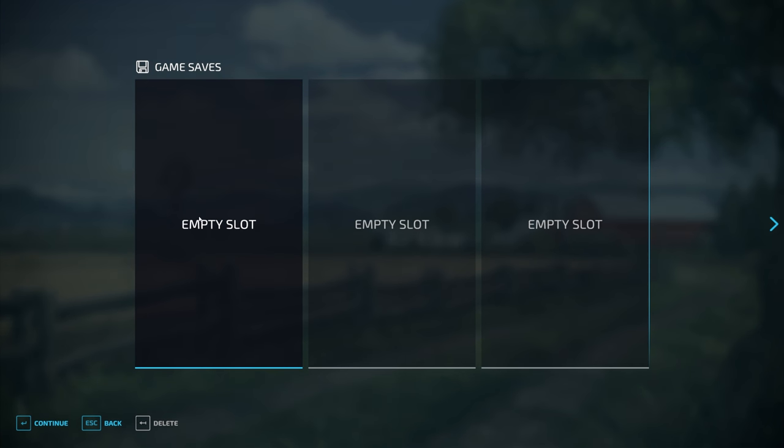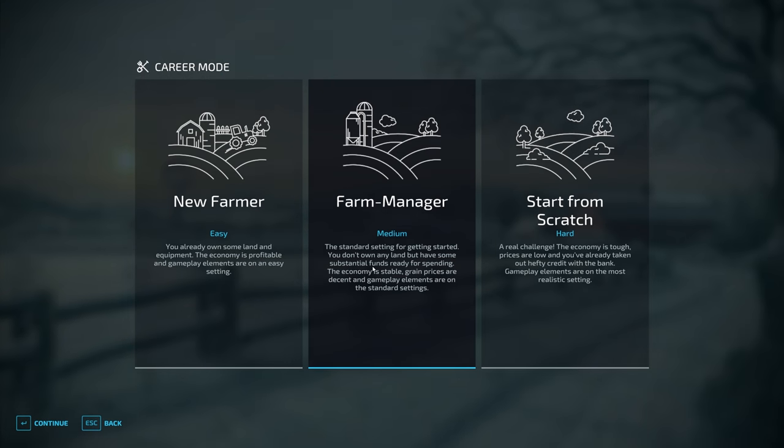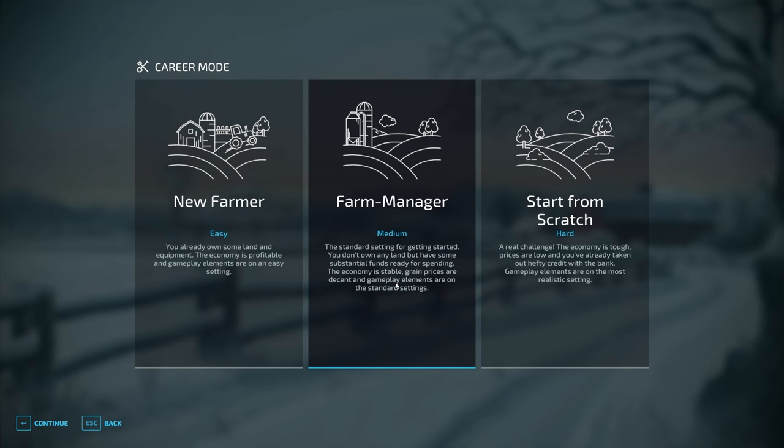We're going to go into career and open an empty slot, and we're going to start with Farm Manager. There are three modes, same as what we had for FS19: New Farmer, where you own some land and equipment with a profitable economy; Farm Manager, the standard setting where you don't own any land but have substantial funds and a stable economy; and then there's Start from Scratch, which is hard. So we're going to do medium.